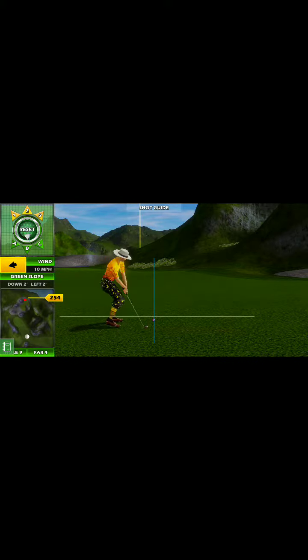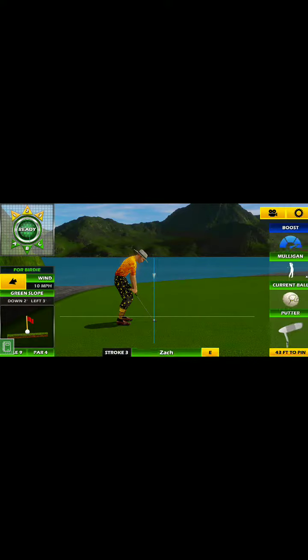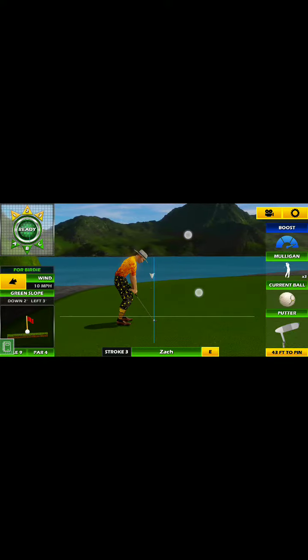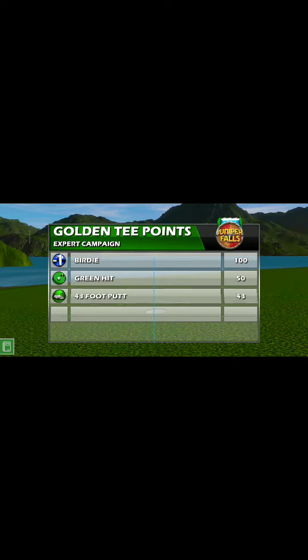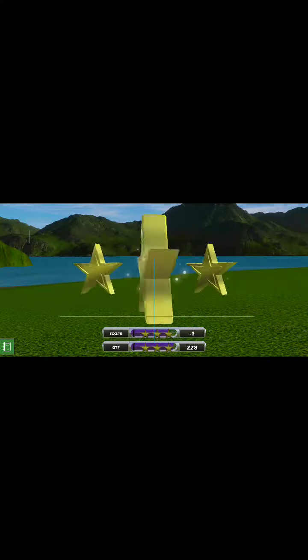I'm going to take off a percent or two just to make sure, because you can see how close it is to the back. I just don't feel like getting too risky. Much better to put it into the green, give yourself a good makeable putt, and roll that sucker in. You can see that's even enough to get the pro campaign — some very good opportunities there to get this hole well.